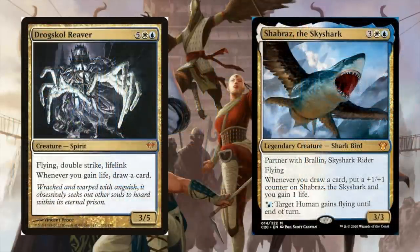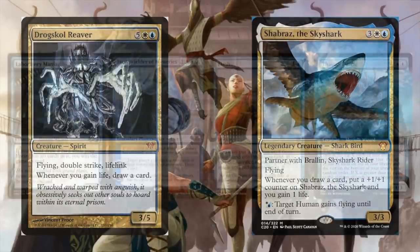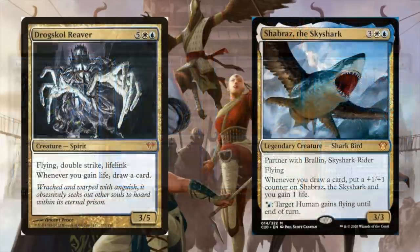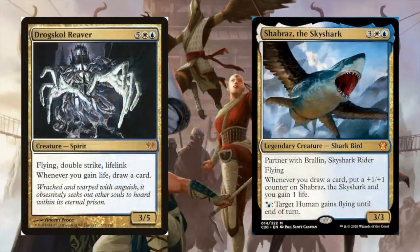That brings me to another infinite combo: Drogskul Reaver with Shabraz. Whenever you gain life, you draw a card, and Shabraz says whenever you draw a card, gain a life. So the same sort of thing will happen — those abilities will trigger and you'll draw your entire deck. You'll either want to wait to break the loop or have one of those win-con cards in play so you don't deck yourself. I like Drogskul Reaver; it's a cool card. It is very expensive at seven mana, but if you're playing in a slightly slower meta it could be a thing. If you're trying to go fast combo, I'd probably stay away from Drogskul.